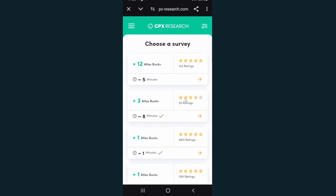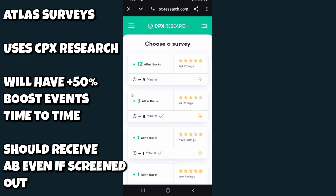The next earning method is Surveys for Bucks — you click it, get taken to a browser for CPX Research, and can complete surveys for Atlas Bucks after being screened. CPX Research is somewhere in the middle of the pack quality-wise — better than Simplicious or want ads, but not as good as Bitlabs or TapJoy/TapResearch. Atlas Reality has also recently screened some of these ads to provide a higher acceptance rate.